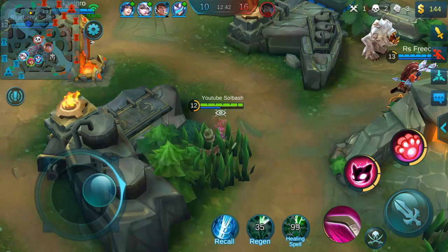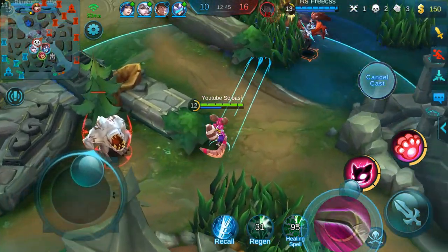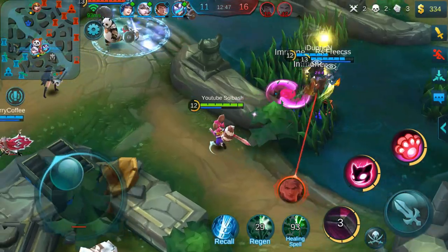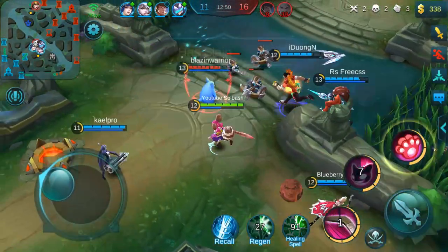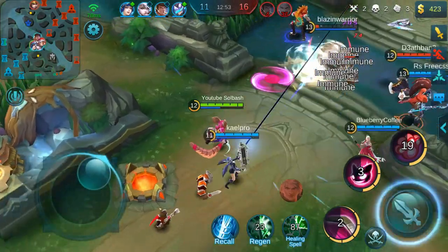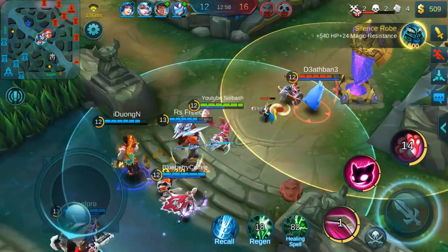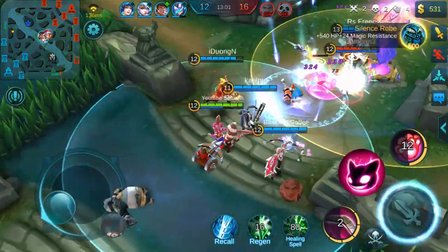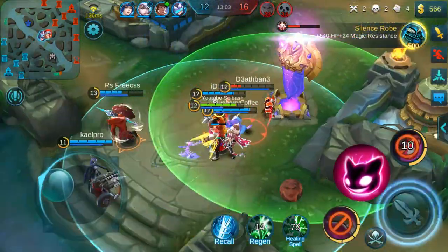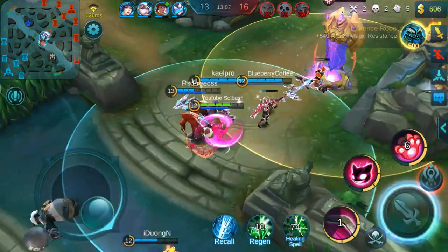What that 60% cooldown reduction is going to do is take your boomerang, your first ability, from a 5-second cooldown down to a 3-second cooldown. Now you're not going to get but 130 more magic power onto that ability, but you're going to be able to almost spam that ability constantly without worrying about mana too much.